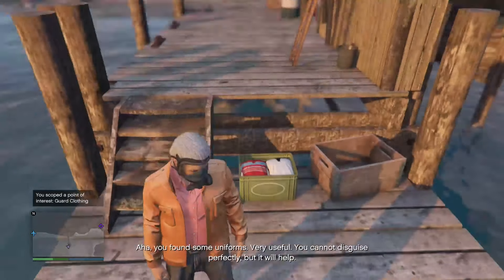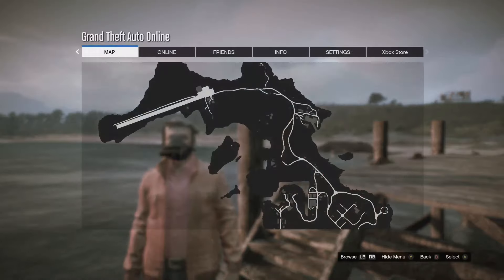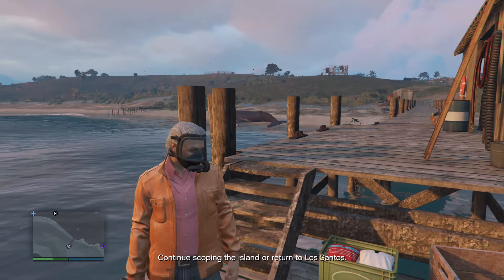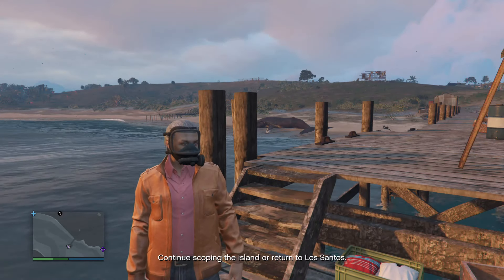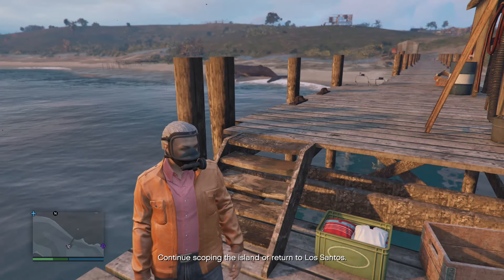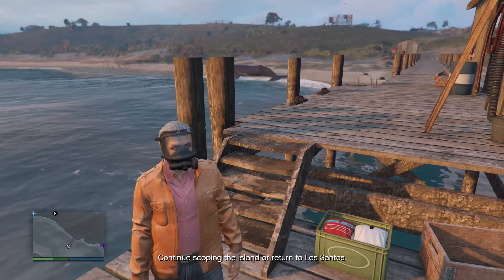Ah, you found some uniforms — very useful. You cannot disguise perfectly, but it will help. Marking location now. These, unlike a lot of the other things like bolt cutters, wearing guard uniforms allows you to basically just ride a bike right past people. It makes them very not perceptive — you have to be really doing a lot to be caught. It's cool to know where some of these are. Let's go find this stupid grappling equipment so we can get out of here.